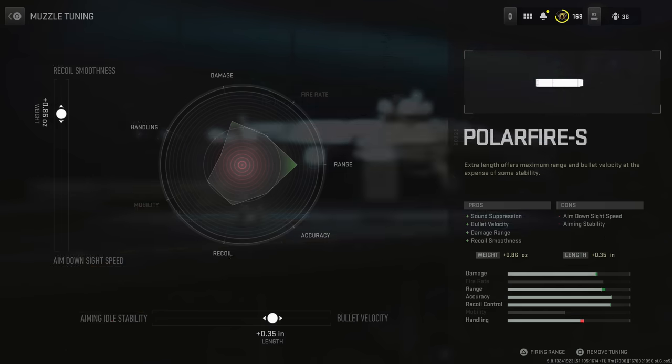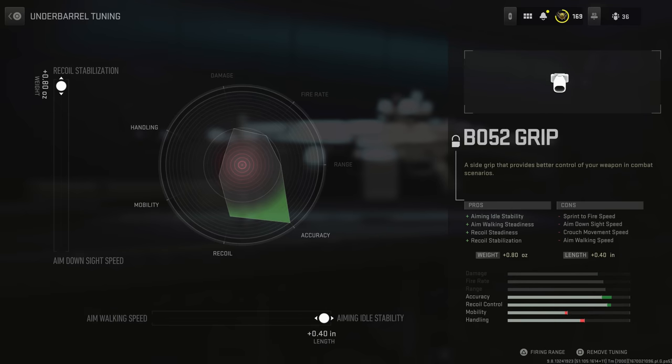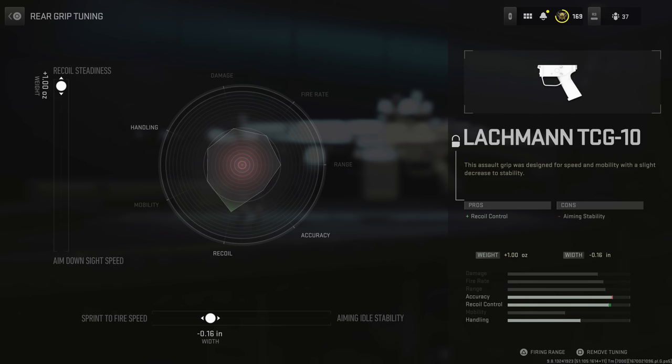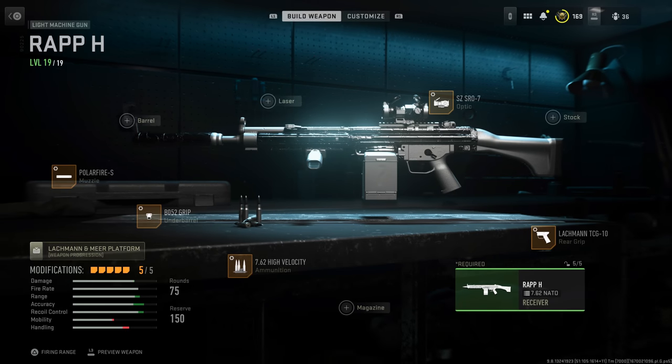The Polar Fire S doesn't need to be fully maxed for bullet velocity and recoil smoothness — you lose some attributes if you do. The BO52 grip can be maxed for recoil stabilization and aiming idle stability. For the high-velocity rounds, tune toward recoil smoothness and steadiness for more control rather than chasing extra damage range, since the RAPP-H is already solid as-is. The Lockman TCG-10 grip — max out recoil steadiness and bring sprint-to-fire around 0.15–0.18 on the subtraction.